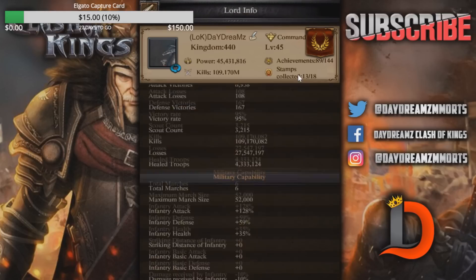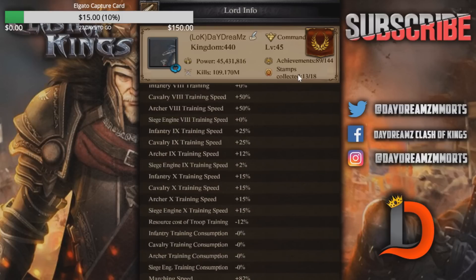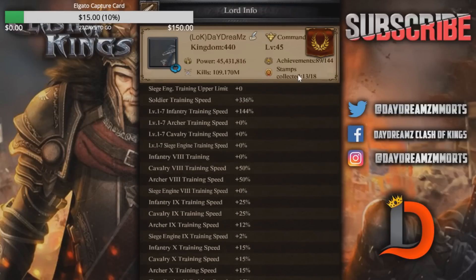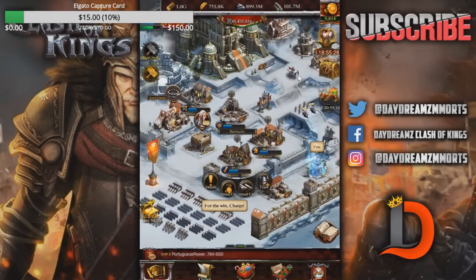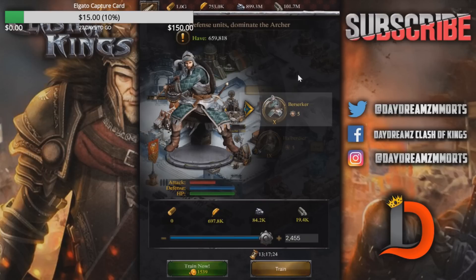Let's go look at the stats now — you guys will see that it should have gone up. Now we're up to 336% base training speed. And then when we go down to the infantry it's 15%, cavalry, all that stuff's at 15%. And I should have a little bit of extra 12% on the infantry as well because of my level 5 glasseon. So the infantry is now at 13 hours because I upped it to 2,500 on each.